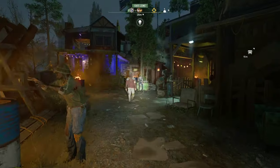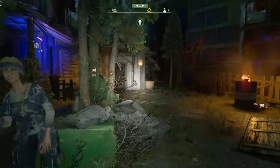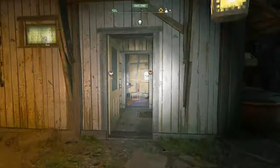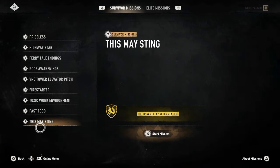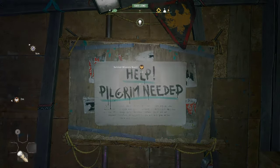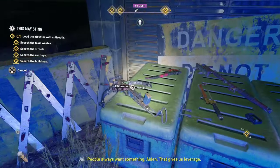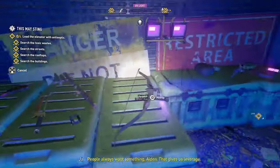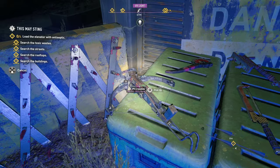Back with another Dying Light 2 video. We're going to check out one of the new missions on the survivor missions board and easily glitch out the PK crossbow. You want to go to this Maysting mission - doesn't matter elite or not elite - start the mission. You'll see there's all these weapons here, you've got the PK crossbow and a bunch of other stuff. You can take all of it, but we're here for the PK crossbow.